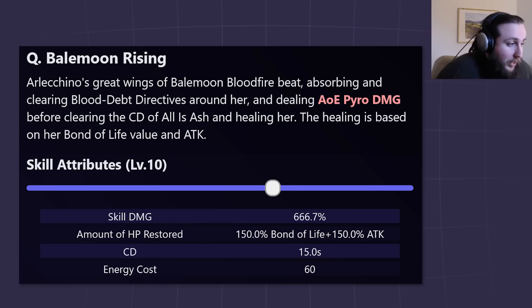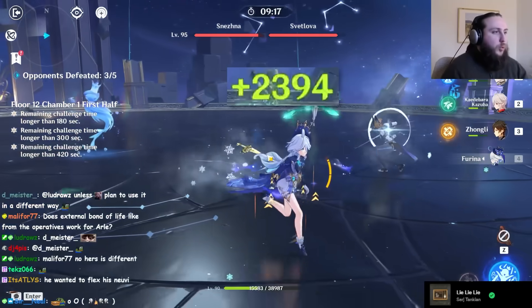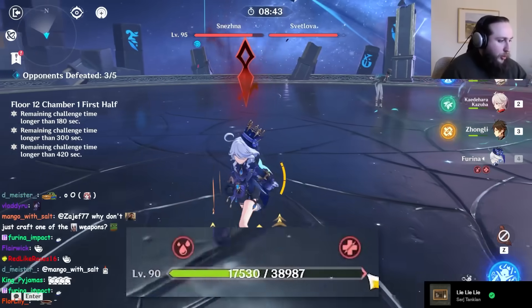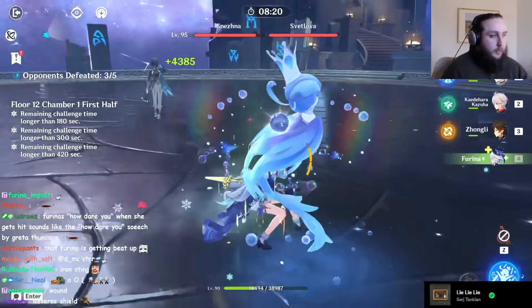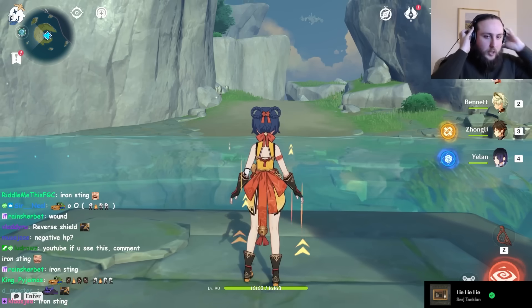For those unaware, bond of life is an existing mechanic on some Fontaine craftable weapons and Fatui operatives. Effectively, it's a reverse shield that eats incoming healing. Instead of healing for the full amount, your first heal is reduced by the bond of life value. It's not negative HP — if your health bar gets fully filled with bond of life, it doesn't make you die. It's negative shield, not negative HP.